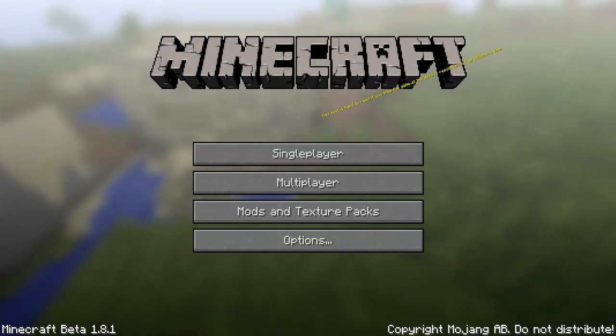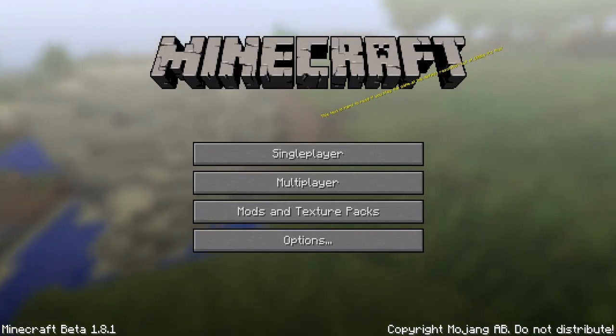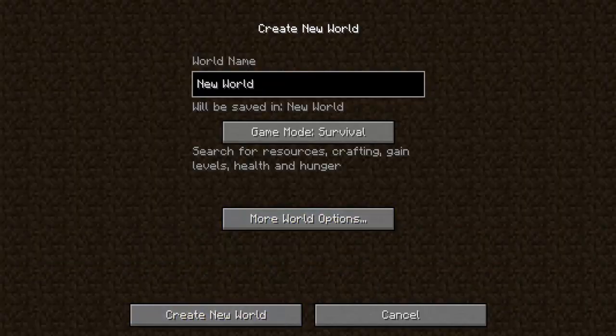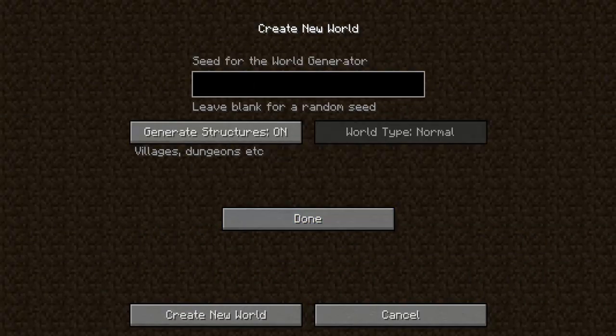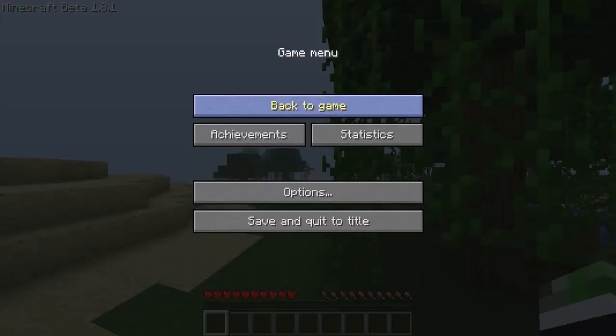Let me start that up for you. Here it is. You can put a seed in and it will tell you the coordinates of each Stronghold. Starting Minecraft up — single player, create new world. Let's put a seed in of QWERTYUIOP. Create new world. Open up the Stronghold Finder and type in QWERTYUIOP, calculate the coordinates. X is 980 and Z is 672.